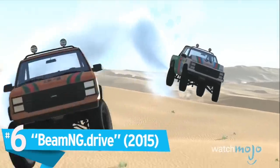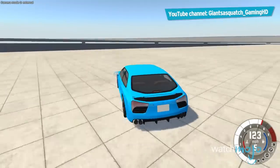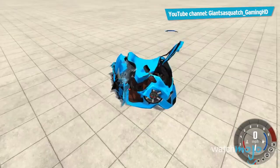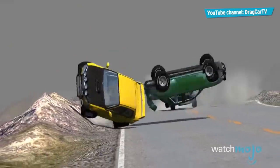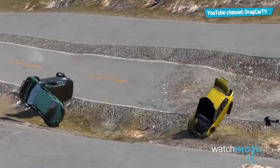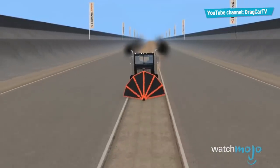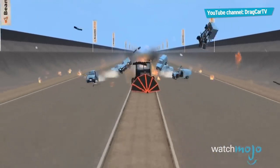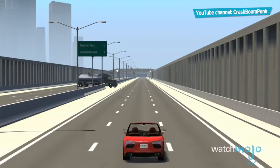Number 6: BeamNG.Drive. So, you wanna just bypass all that racing nonsense and go straight to the crashing? Then BeamNG.Drive is definitely for you. Essentially just a driving and crashing simulation, BeamNG utilizes powerful soft body physics to create a crashing system that produces extremely realistic scenarios. The level of attention to detail of the car physics has apparently even caught the eye of some movie executives, wanting to use this game as a prototype before sending actual stuntmen out. However, as amazing as the car crashes are, in terms of video gameplay, it doesn't really have much to offer.